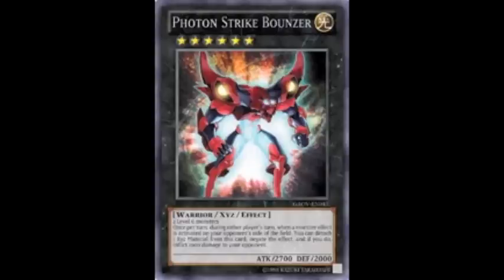Photon Strike Bouncer — rank 6, Light, just like his counterpart. This time he's a Warrior. 2700 attack, 2000 defense. Not too shabby, but it's his effect that really draws people in, and what makes him, incidentally, a $45 card.